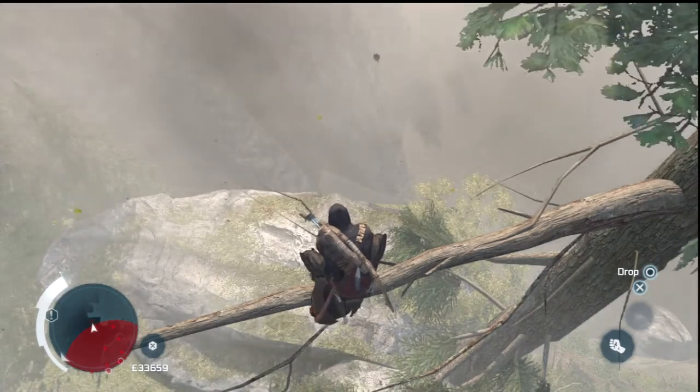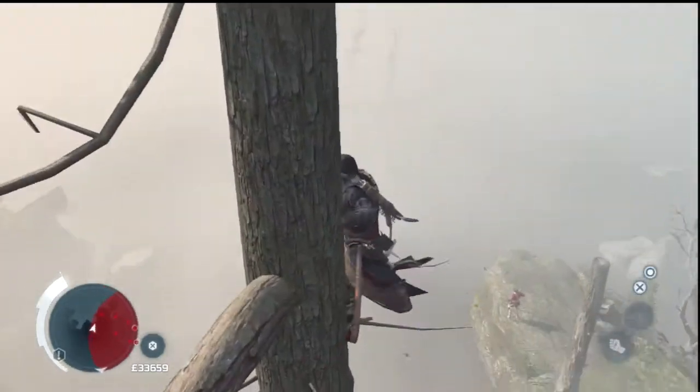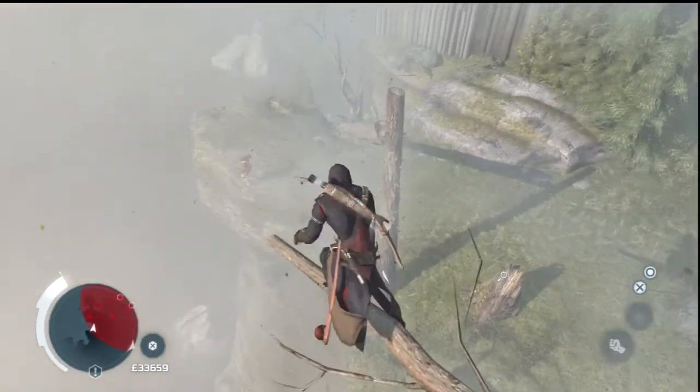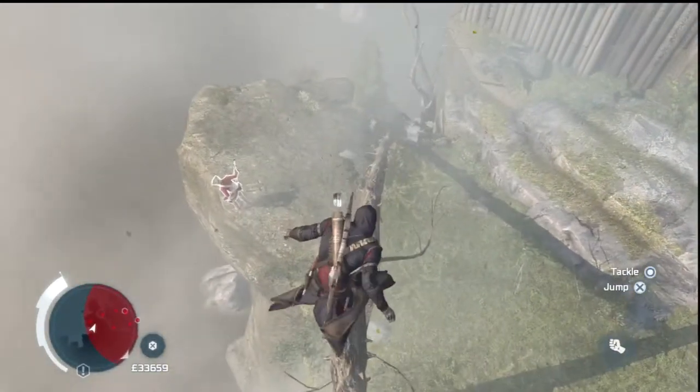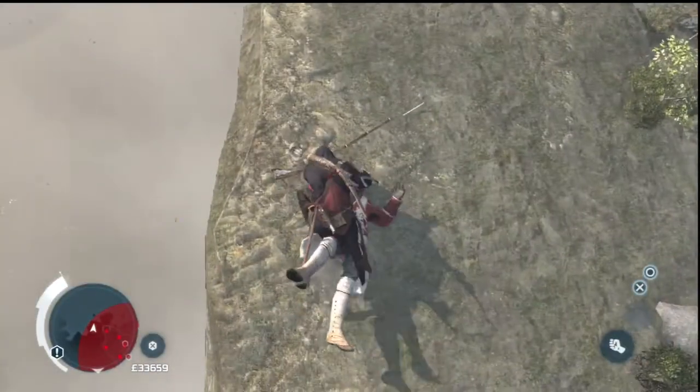And now on to the good part. Try and stay above the tree line. You can see another guard, and you can also do a jump attack — stealth assassin kill right here.